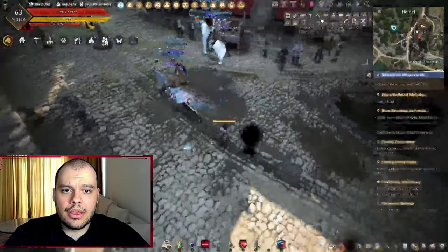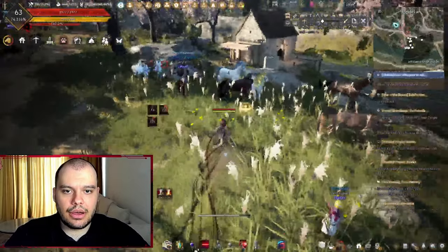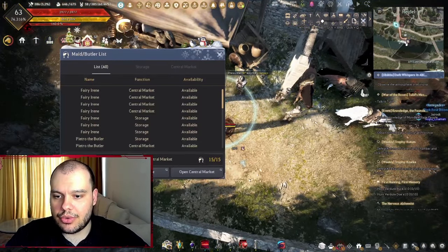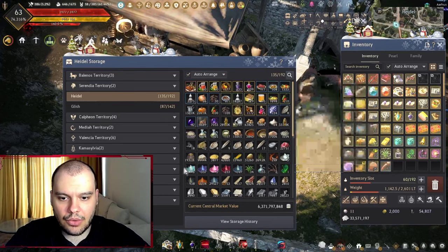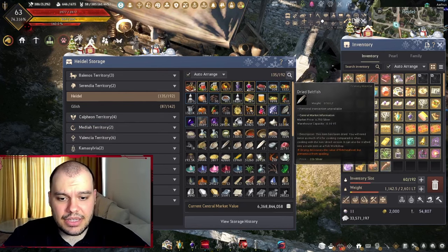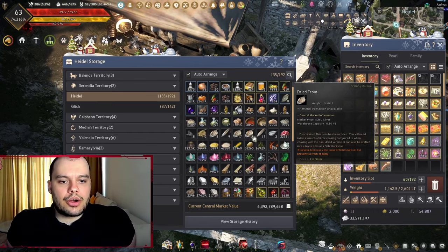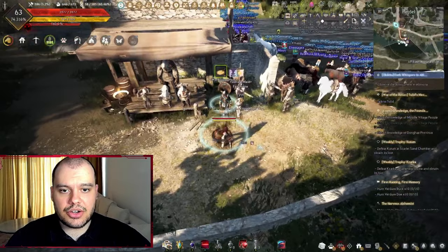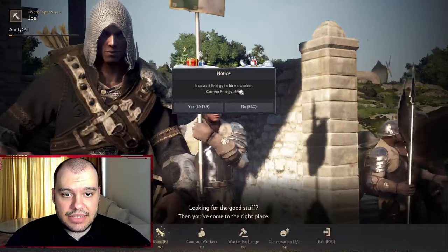Another important use of energy is hiring workers. Workers gather resources for you so you don't have to gather them yourself. In my Heidel storage I have things like 200k cooking honey and 300k wheat — gathering those myself would take way too long, so I'd rather have workers do it while I do something else. That's what workers are for.